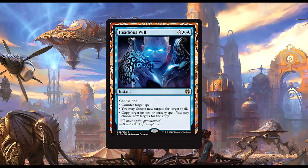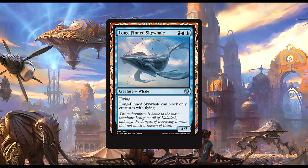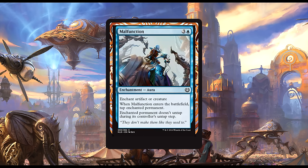Long-Finned Sky Whale: two blue and two generic for a 4/3 flying Whale. Long-Finned Sky Whale can only block creatures with flying. A 4/3 flyer for four is pretty good; not being able to block ground creatures is pretty bad. This guy is more likely to see play in Duels than in paper Magic, since cards like Gisela can't be run as a four-of. My honest first impression is that he isn't quite good enough, though I wouldn't be surprised if I were wrong on this one.